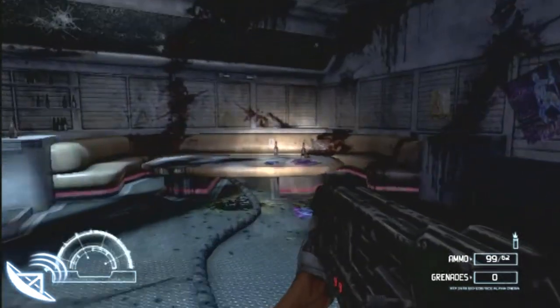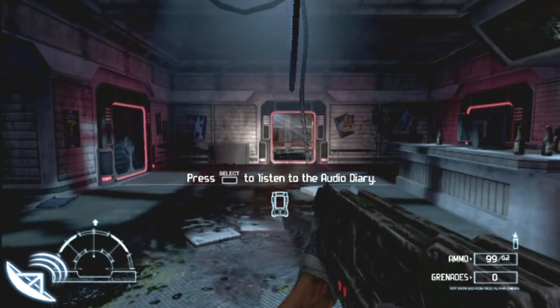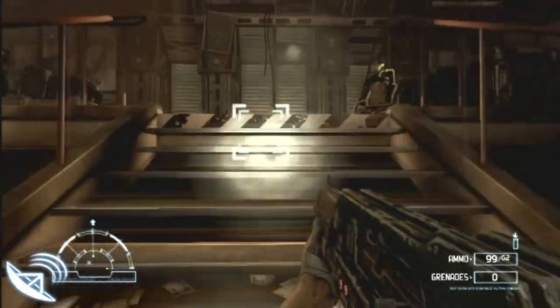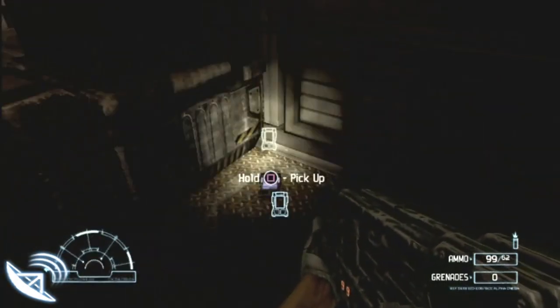Once you've killed everyone in the club and you head to the next bit, as soon as you get out the elevator, you'll see this room and it's on the table there. When you meet up with the marines, you'll see C Block 2, which is at the top of the stairs. Just look round and there it is.